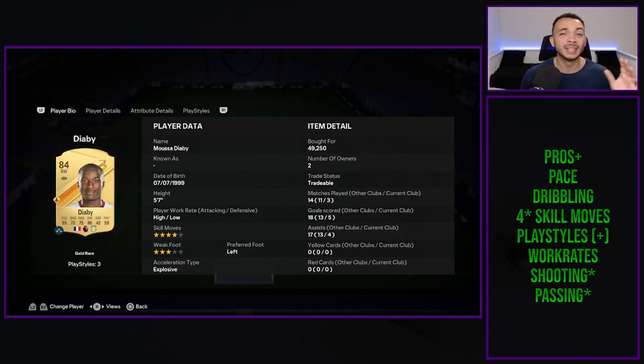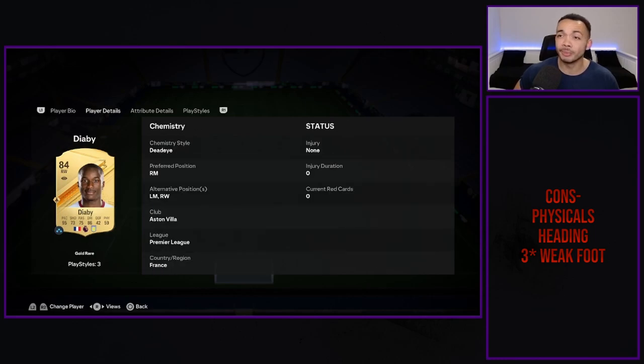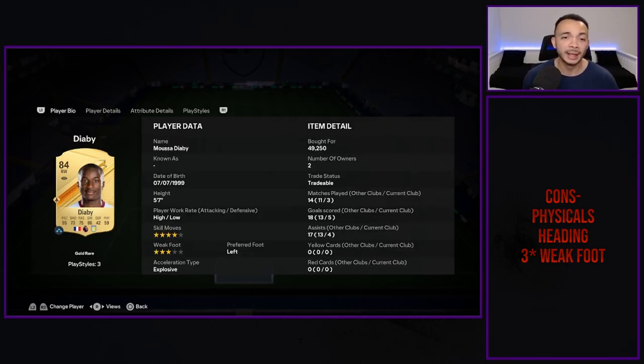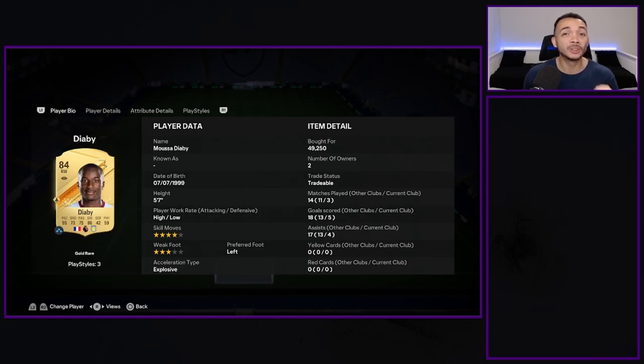He's off the mark real fast. His dribbling is really responsive, nice on the ball. His four-star skills come off really well. The work rates — high/low for an attacker, I really like that. His shooting and passing — I do think you need to boost him with a chem style, especially his shooting. The Dead Eye is perfect for him to boost both. I wouldn't put him on your pens though — I missed two of them. Cons: physicals. He's not great physically — 28 heading, absolutely tragic. Three-star weak foot is not great. Overall, 8.5 out of 10.